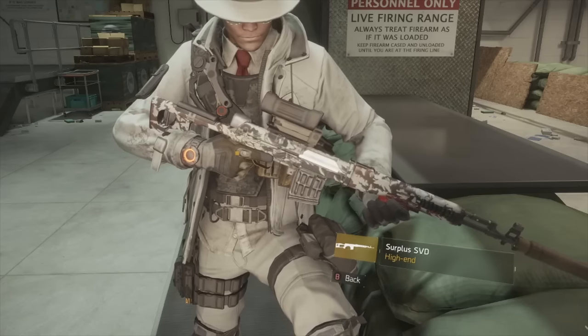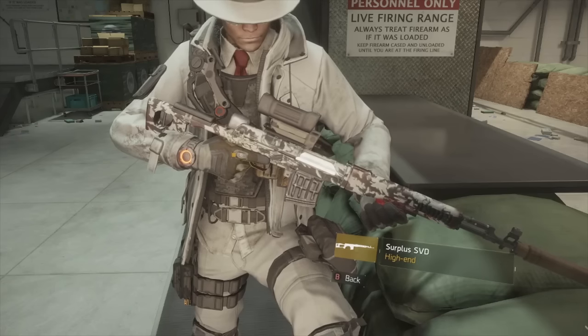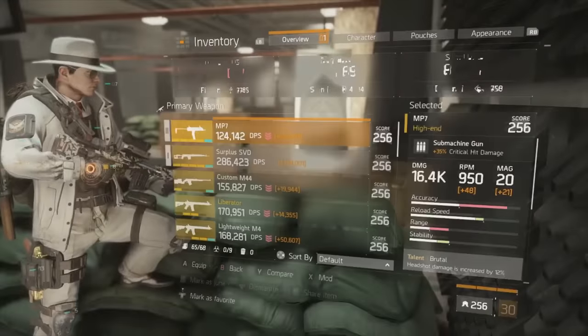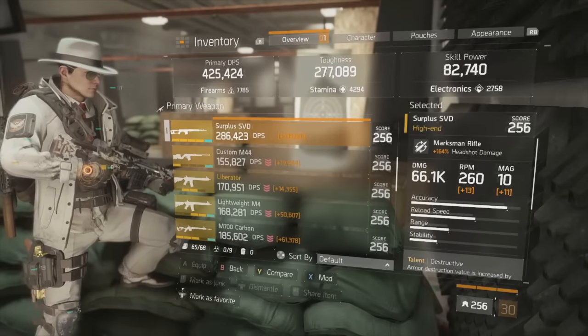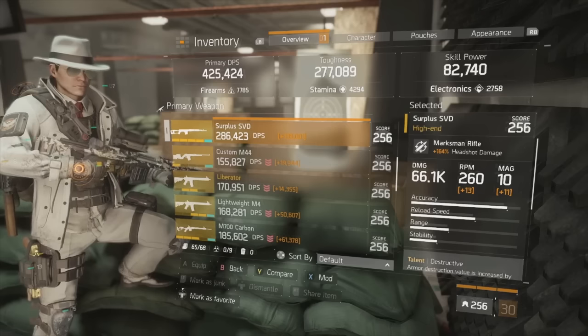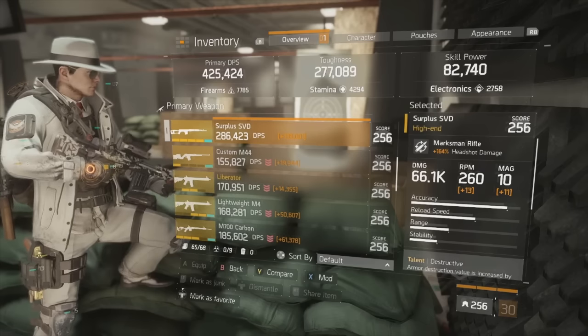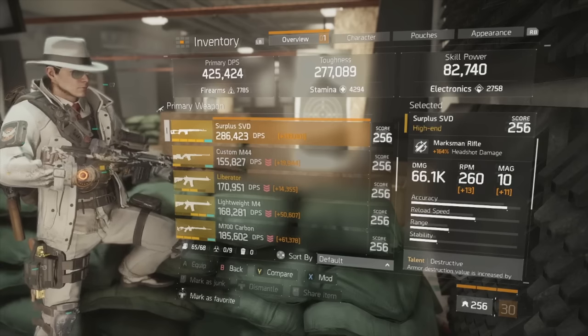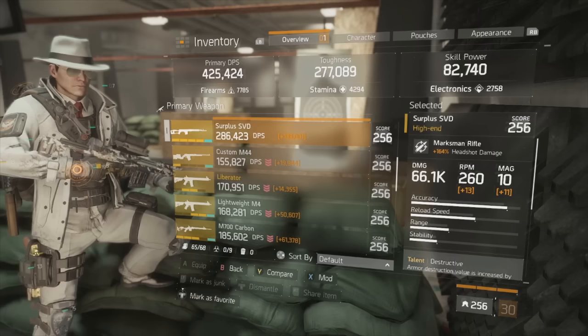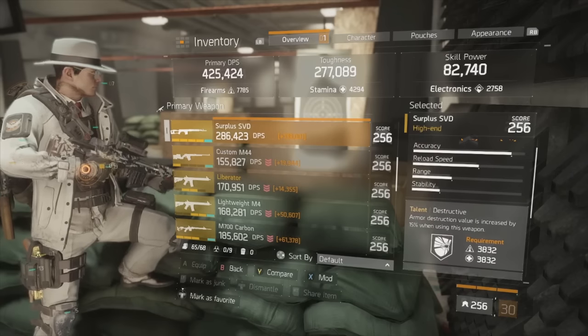Moving on to my weapon — I won't be talking about my secondary or pistol because they have no bearing on the build. I've chosen to run the Surplus SVD, but any other marksman rifle type is viable — bolt action or semi-auto, whatever fits your play style. The SVD has a great firing pattern, great recoil control, nice RPM, good mag size, and good base damage, which is why I've chosen it.